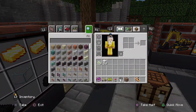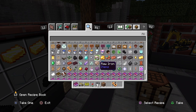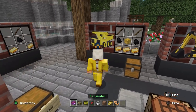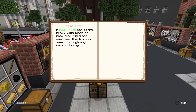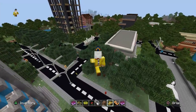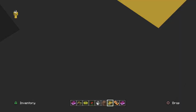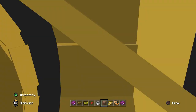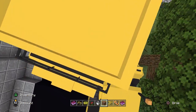That looks like a rubble transporter - that's my best guess. Let's try and find it. It is a haul truck - I'm counting that as rubble transporter. The haul truck can carry heavy duty loads of rocks from mines and quarries and can smash through any cars in the way. We've seen a spot with rocks. Let's put this down here - jesus, that's massive! Just hop in - oh my god, that's amazing! I've got rocks in here.